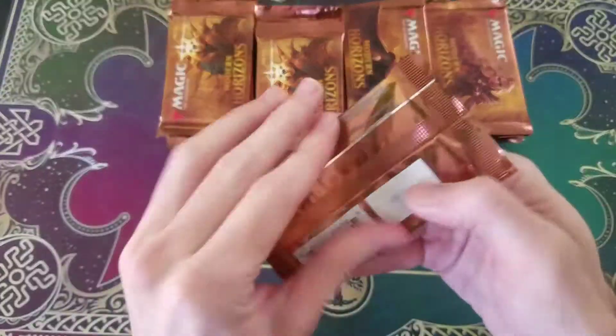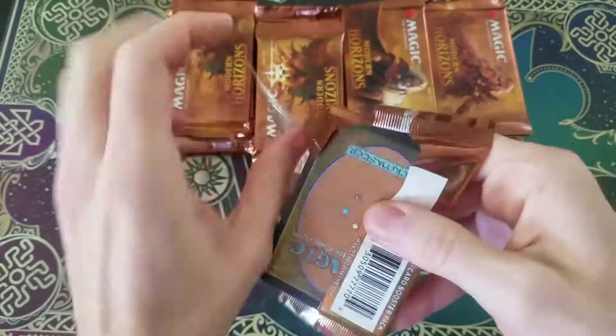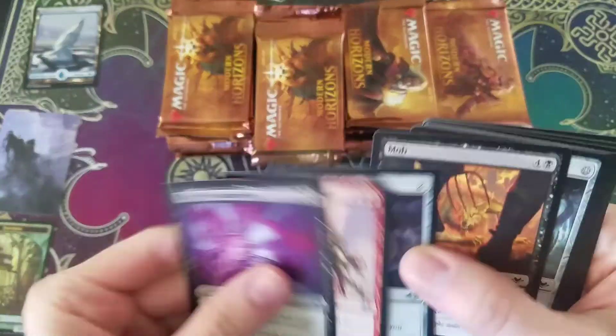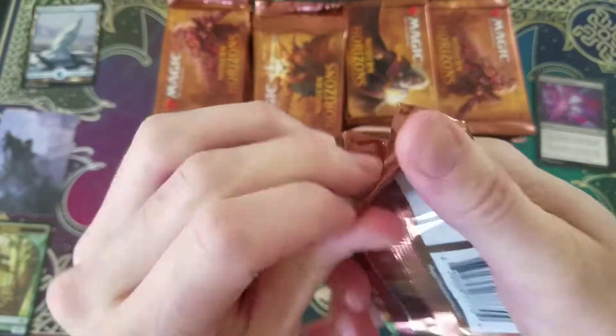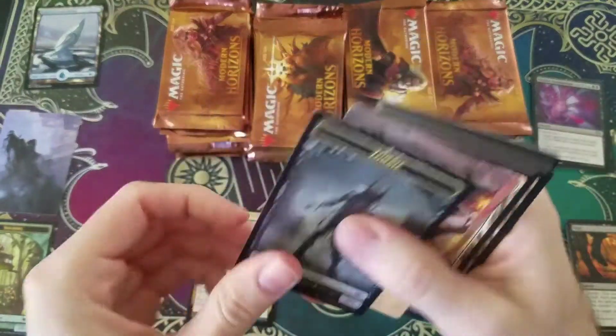Oh my goodness. I love this set. I'm going to miss opening it. Let's see what we get, boys. We're in it for the long haul. Starting with a foil squirrel — can't go wrong with that. And a snow-covered island. And a Reap the Past. I'll sort the uncommons here. Not really going to mess around today, just straight opening, cracking and going.